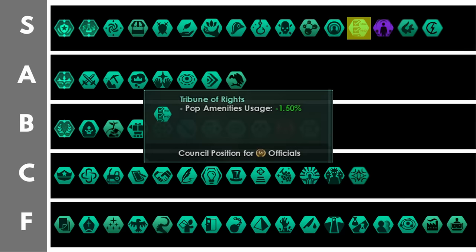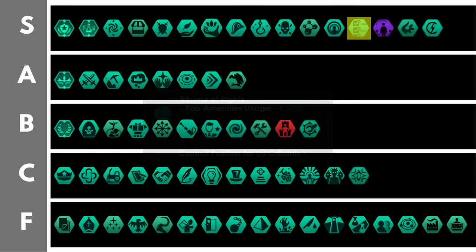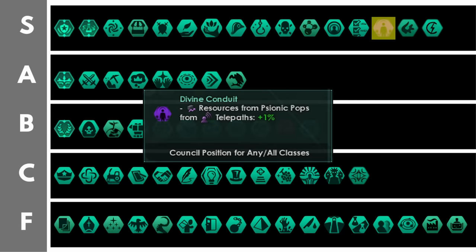The Tribune of Rights is identical to the First Warden, granting minus 1.5% pop amenities usage per level, and it's up here in the S tier for exactly the same reasons. Divine Conduit is only available to psionically ascended empires that have taken the Divine Sovereign Civic. You can put any type of leader in this position, making it very versatile, and it grants plus 1% psionic pop output per level. This will also stack with your Resus output bonuses from Telepass across your empire and grant you additional economic power. If you have access to Divine Conduit, put the thing on your council.